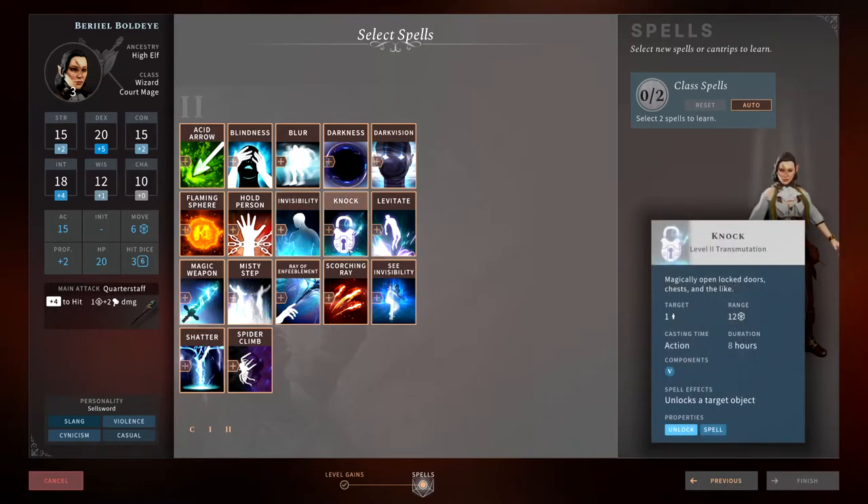Knock is a situational spell — it's a guaranteed unlock on a chest. In Solasta every character gets a chance to pick a lock depending on proficiency, but once all four characters attempt it, they can't try again. If you don't have a rogue or you have bad rolls, there's a good chance you'll fail. Having Knock to open any chest you couldn't pick is worth it if you're a completionist, otherwise it's very situational — don't pick it up.